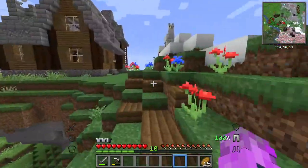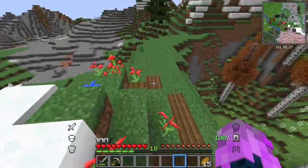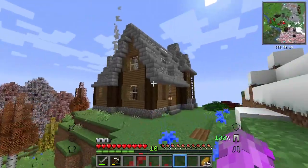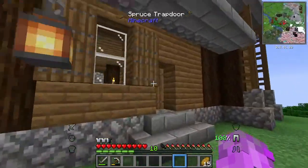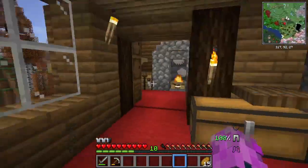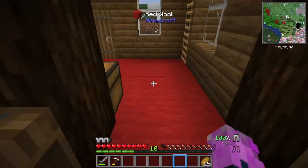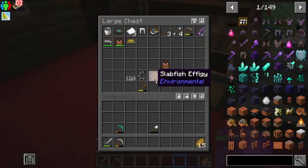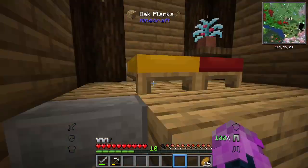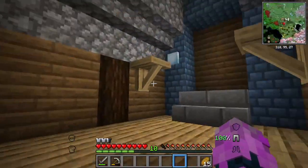Off-camera I made this little slab path to make it easier to come up here. I removed cobwebs, made a better furnace area, fixed the ladders, added more barrels, and organized a little bit. Here I have armor and stuff, over here wood and other things, and up here we have the portal room.